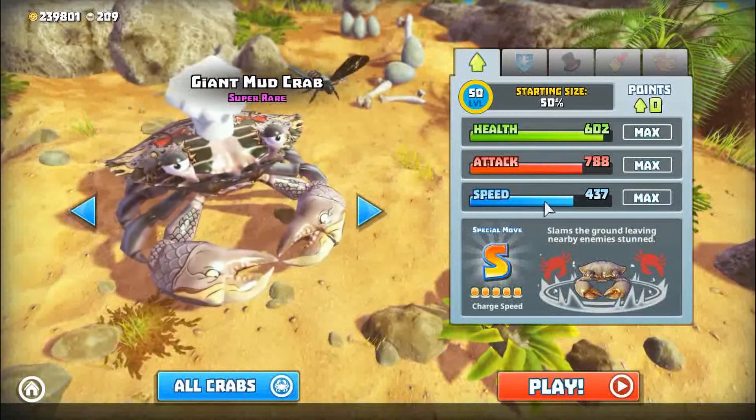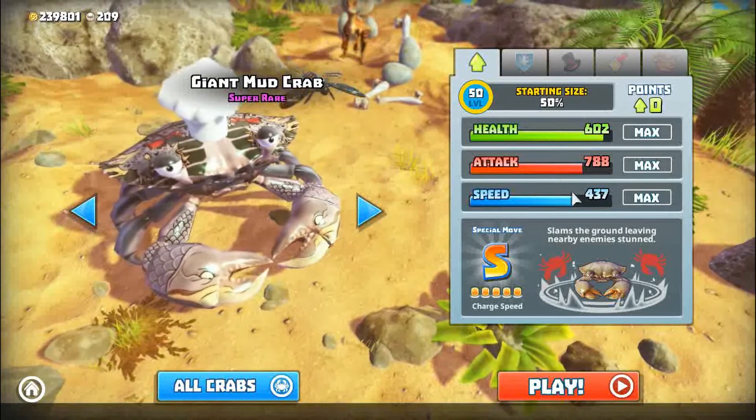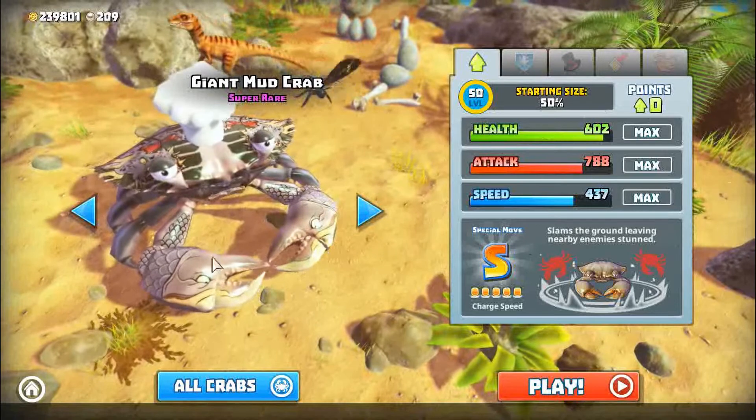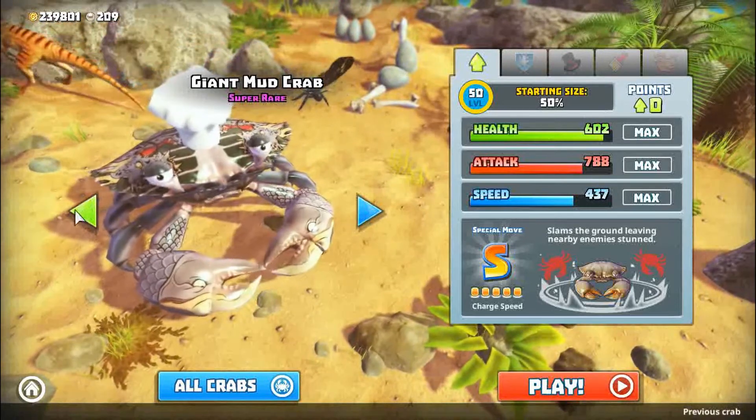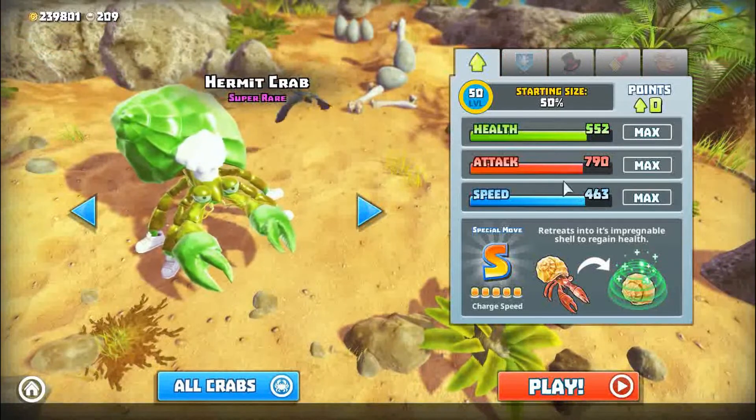Giant mud crab, here we have really good health, flips enemies. Hermit crab, little bit of everything.